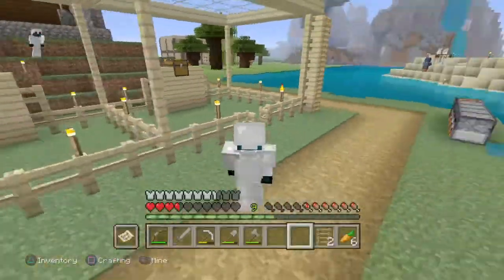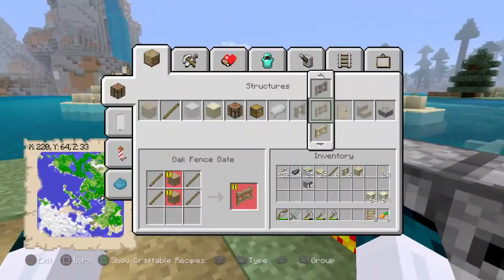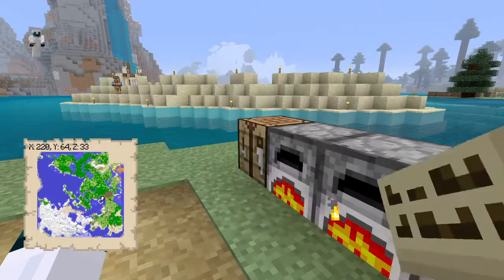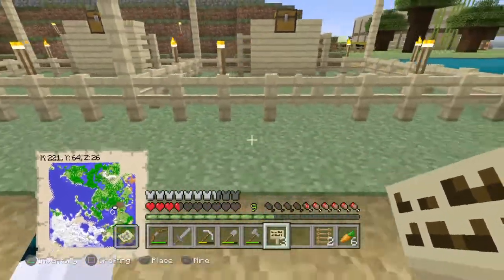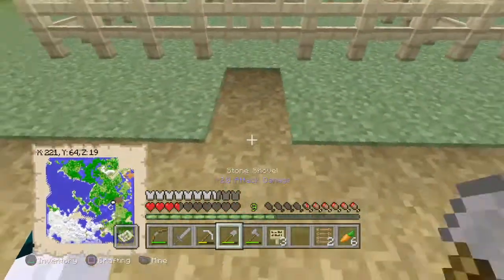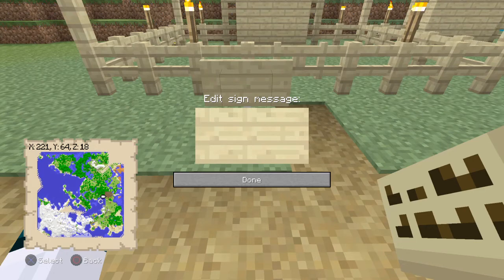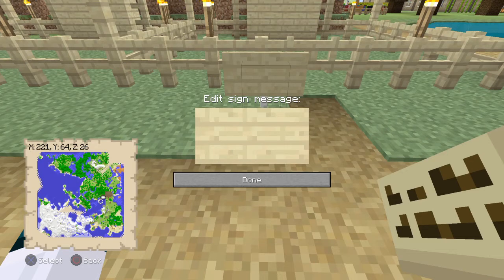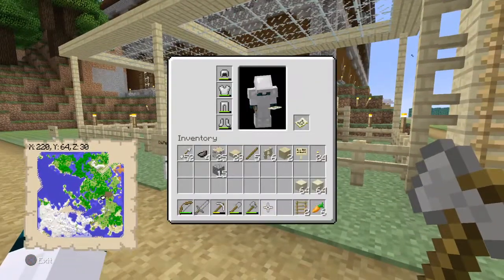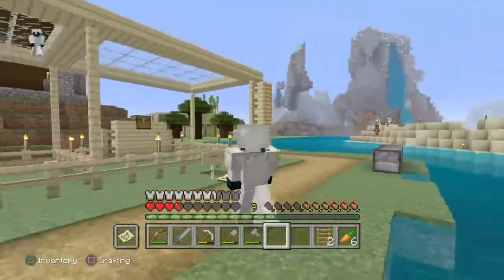I need to quickly make some signs and then we have finished these animal pens. I also need to add the paths going towards them. So this can be the pig pen and the other one here can be the cow pen. I'm going to get pigs and cows into these, and I'm going to fill the chests up with food and stuff to do with them.